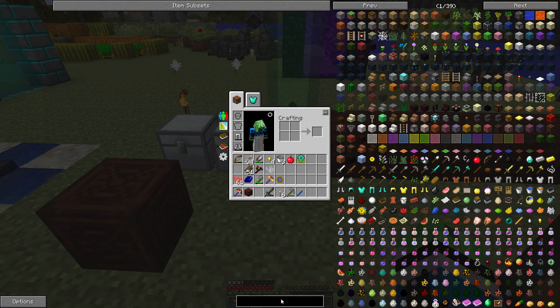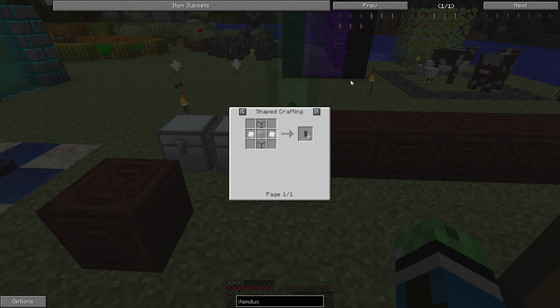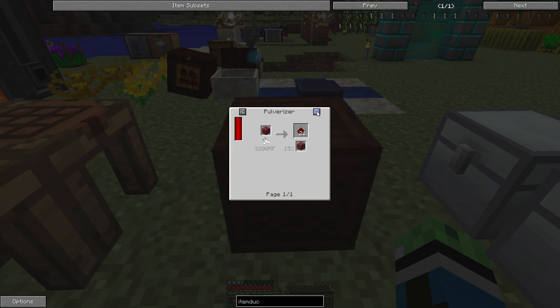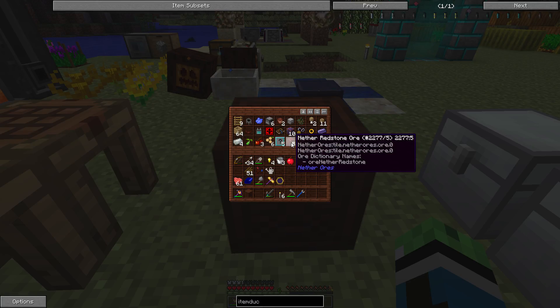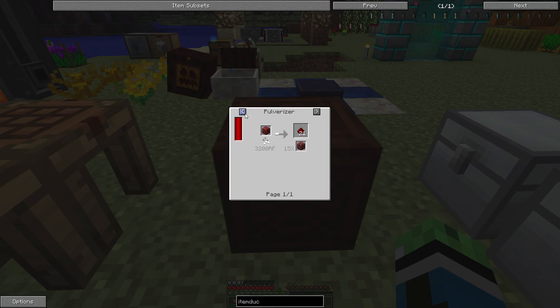Item ducts would be a good thing. Item duct needs tin plates, hardened glass, and glass. I forgot I had this redstone ore here. If I get some rich slag... pulverize it and smelt it with sand. Regular smelting gives me two redstone, pulverizing gives me six, and smelting with sand gives a block plus a 50% chance for rich slag.